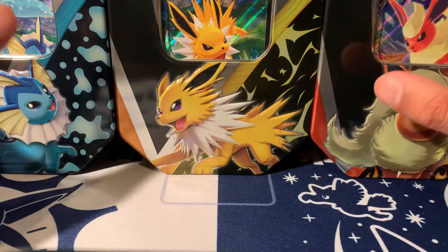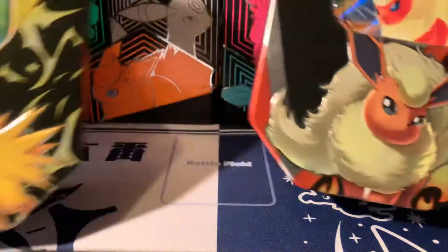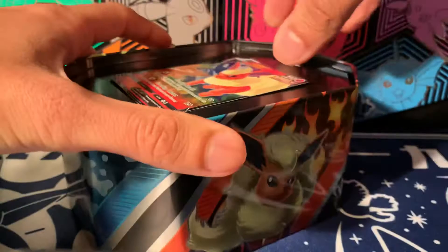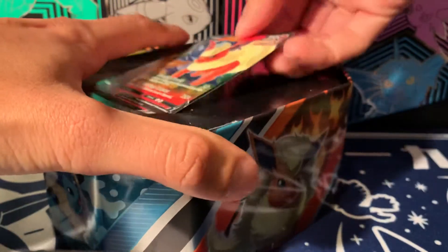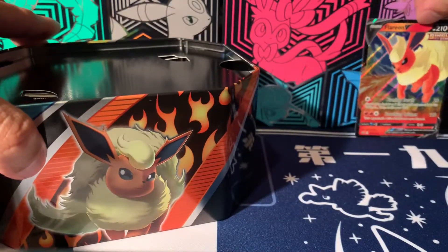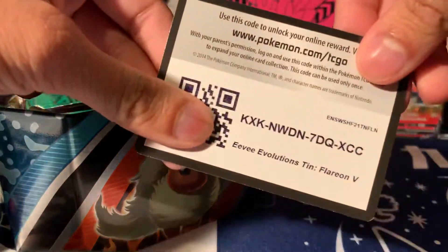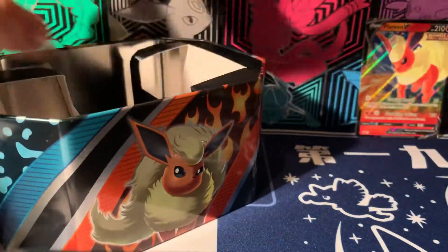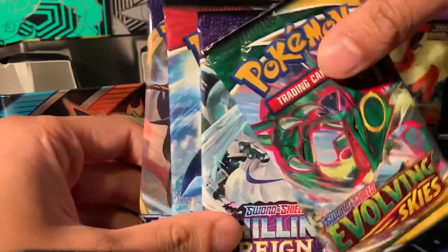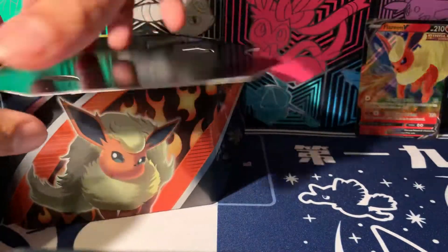I've opened up the seals already just to make it a bit easier. Let me get the packs out. Here's Flareon — there's a promo card for Flareon. Tell me which one's your favorite. There's also a code card here, so someone can go and claim that. The four packs are Evolving Skies, Chilling Rain, Battle Styles, and Sword and Shield Base Set — not bad packs at all.